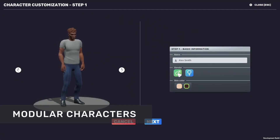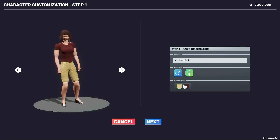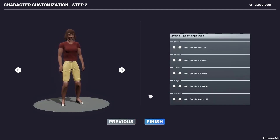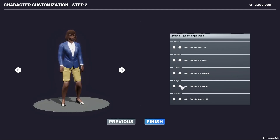Character customization — or modular characters as it says here — has also been added to the game. So now we can change between various gender, skin color, face types, and obviously various clothing types. We are still working on this; there will be way more types of clothing and so on, but now you can kind of see what we've got in stock.